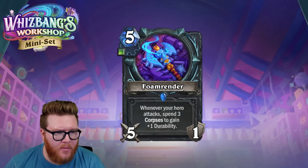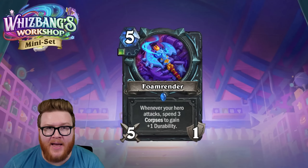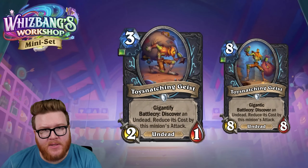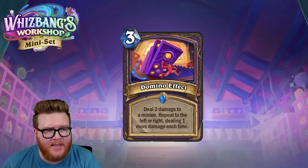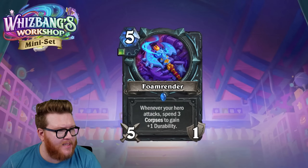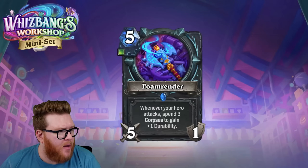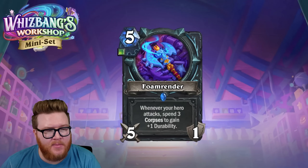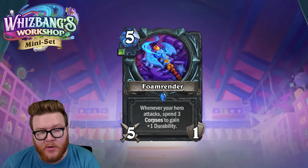Quick star ratings: Foam Render is five stars. Helm of Humiliation is three stars. Toy Snatching Geist is three stars. Infernal is four stars. Domino Effect is three stars. Mass Production is four stars. That's the mini set! There's some interesting stuff — I'm excited to try a handful of different decks. Maybe we'll finally get hand buff to work.